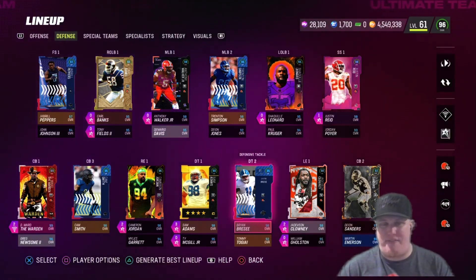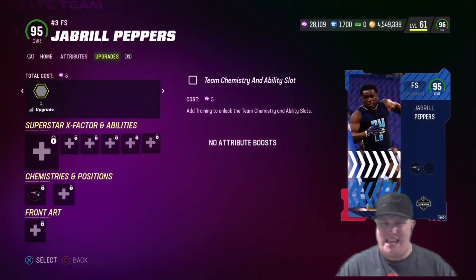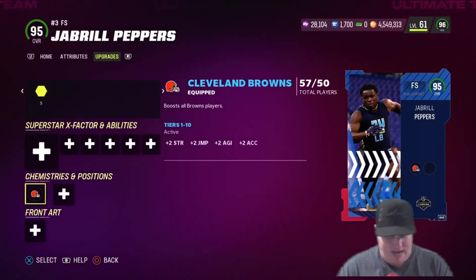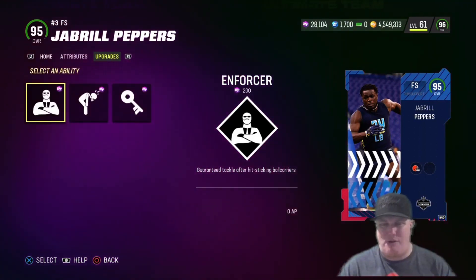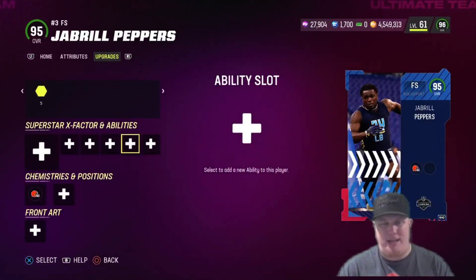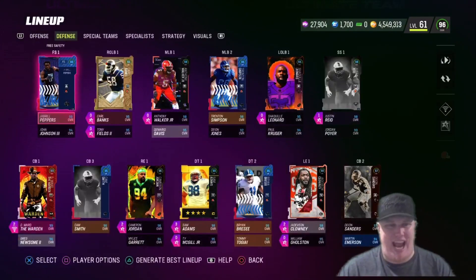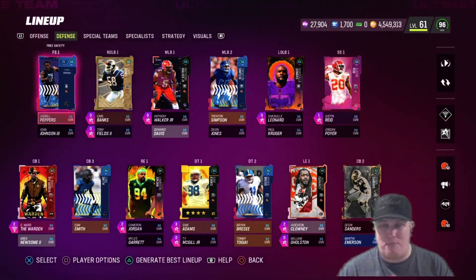For the secondary: Jabril Peppers takes back over the starting free safety position with his 95 overall player card. We get Browns chem on him and the ability Enforcer for zero AP — guaranteed tackles after hit-sticking the ball carrier. Jabril's 95 overall becomes a 98 overall on this Browns theme team, which is a big boost.